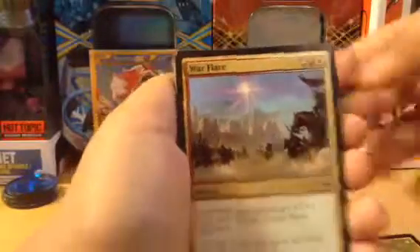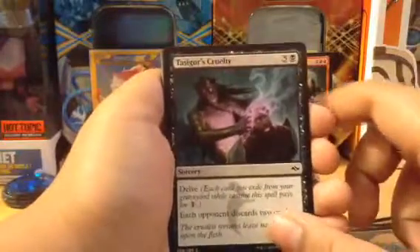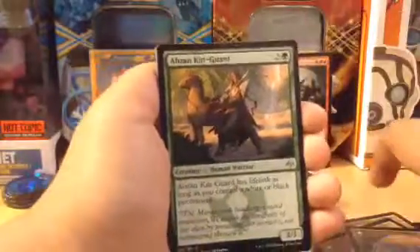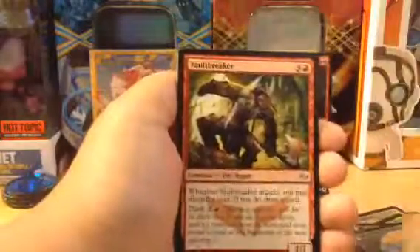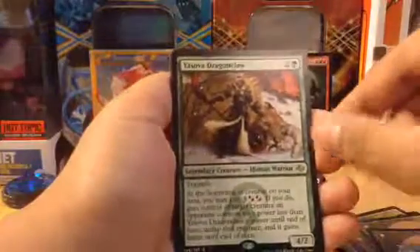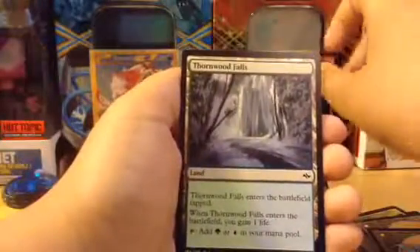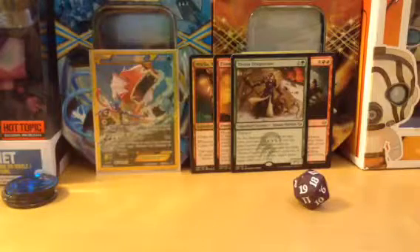Okay — War Flare! Another Soul Summons. Reach of Shadows, that tiger's cool. Temur Battle Rage, Return to Earth, Sultai Flayer, another Voltbreaker, Neutralizing Blast — and we have a dragon, oh my! Legendary creature — oh wow! Thornwood Falls and nothing else.